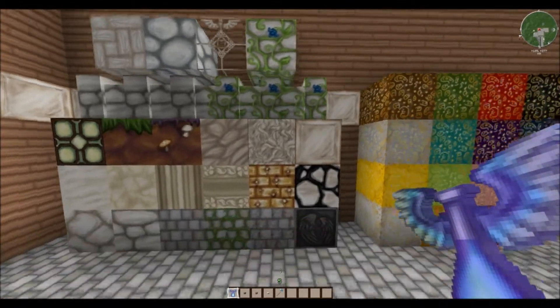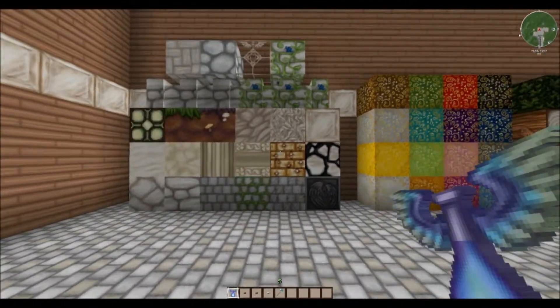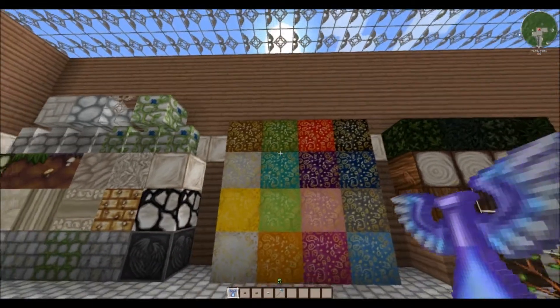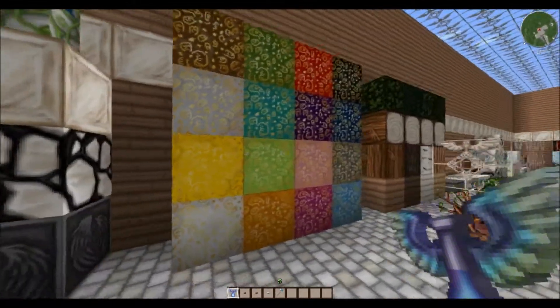This is a 64 by 64 texture pack and it is available on planetminecraft.com — I'll throw a link in the description so you guys can download it if you like it. Here we have the wool textures, very intricately detailed. I like that for a 64 by 64 — it's awesome.